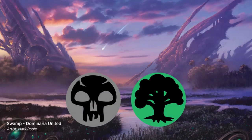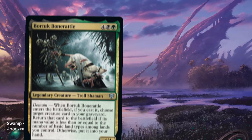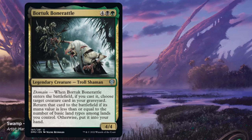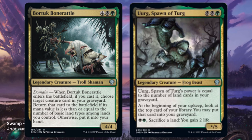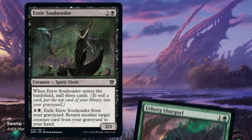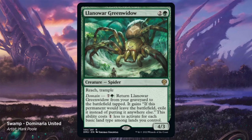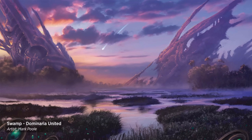Black-Green took the Go Basic memo to heart and is focused, as always, on the graveyard — but with a domain spin. Bortuck Bone Rattle reanimates a creature based on how many land types you control, and Urg turns your excess land into power and life. Milling yourself helps both of these goals, and you can accomplish that with Eerie Soultender or Urborg Goif. Once you've done so, you can get an extra use out of Llanowar Greenwidow. The graveyard deck doesn't need much support — just take what payoffs there are.